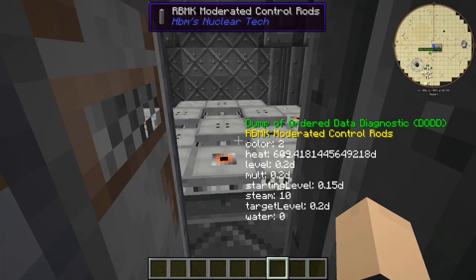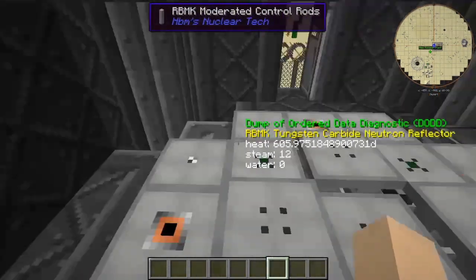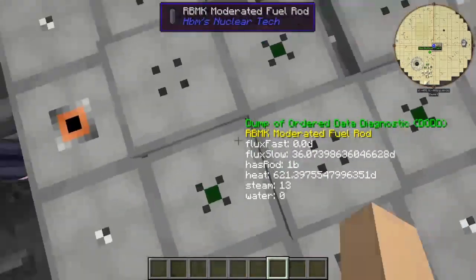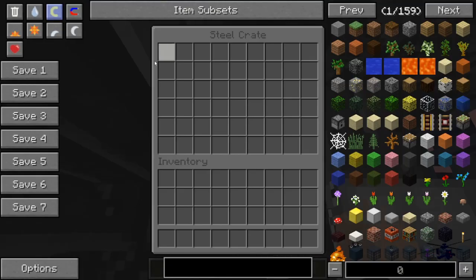Obviously we have an RBMK reactor with a whopping total of five fuel rods in here and four steam channels. Look at that — beautiful. Nothing too fancy, it's got thorium in there, pretty nice.